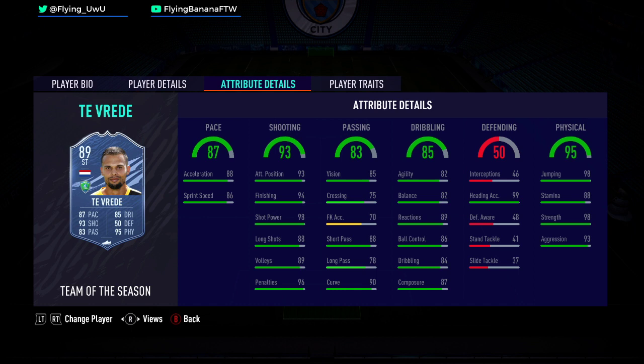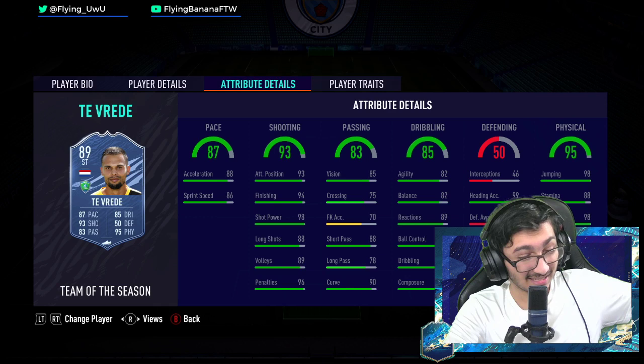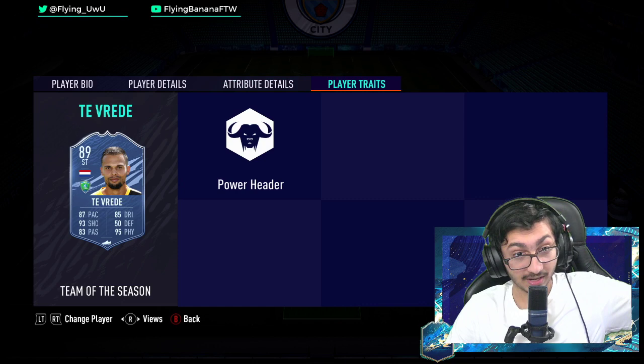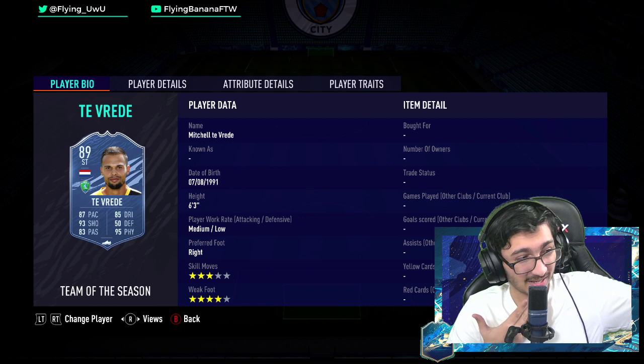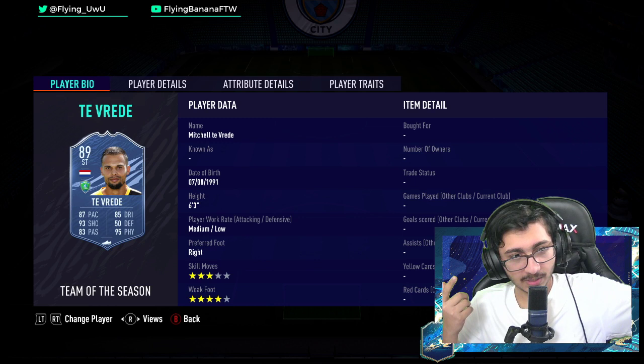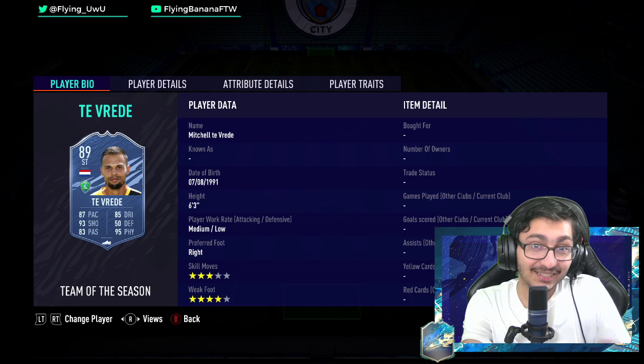The issue isn't with his stats — his stats are brilliant. The issue is with his frame, his body type, and his height. Put an engine on this and you've got a very good card on paper. But he's 6'3", his body type is very chunky. He's a power header of the ball. But if you're one of those hyper-meta players who use short, quick players like Mahrez, Neymar, Mbappe, Messi, Aguero, Werner, Mane, Salah — he's going to perform horribly for you. He's basically just fodder. I'm sorry if you support him, but he is fodder — as fodder as fodder can get. Let me know what you guys think. See you guys in a bit. Peace.